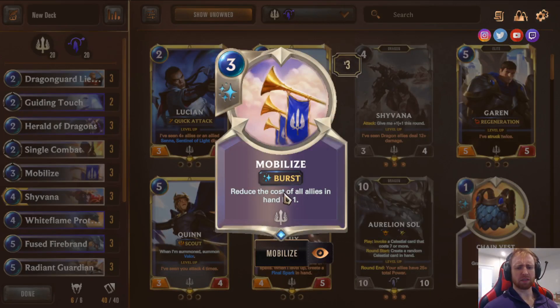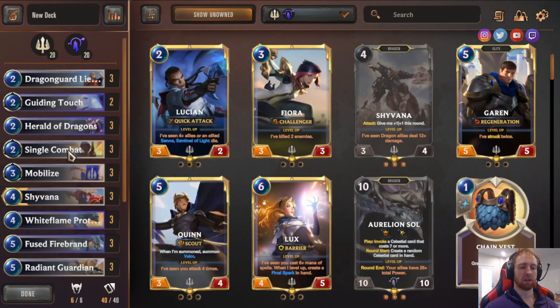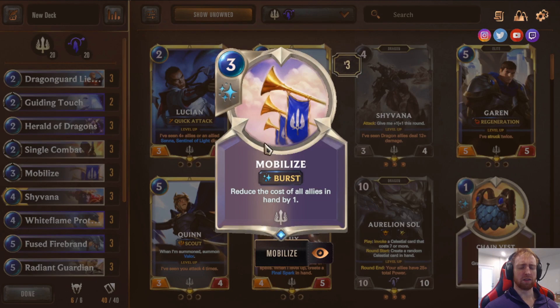Three copies of Mobilize — reduce the cost of allies in hand by one. Mobilize and Herald the Dragon are usually what I mulligan for. The whole point of the deck is to ramp into your dragons earlier than normal, because dragons are just big static units with Fury. The point is to get them out discounted — put down like a Fused Firebrand on turn four. A lot of decks can't deal with a Fury Spell Shield 5/5 on turn four. Once you get field control, it just keeps coming.